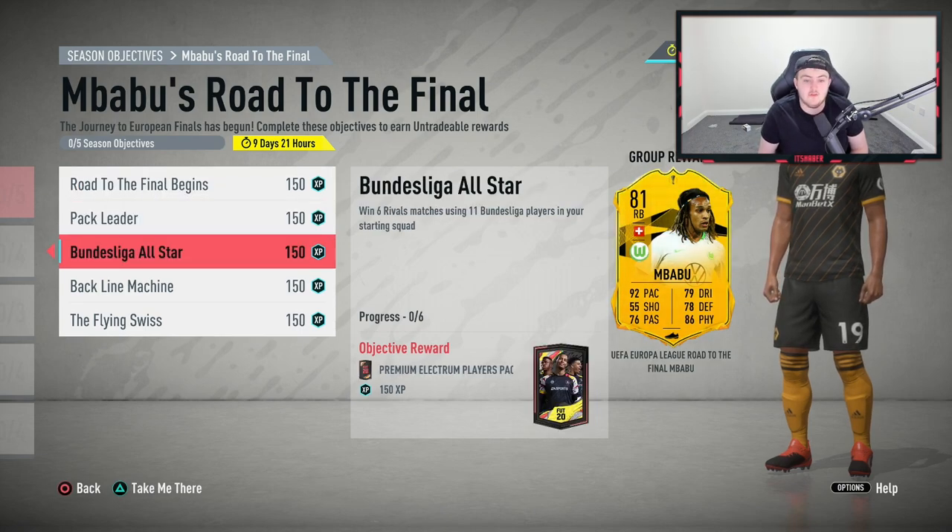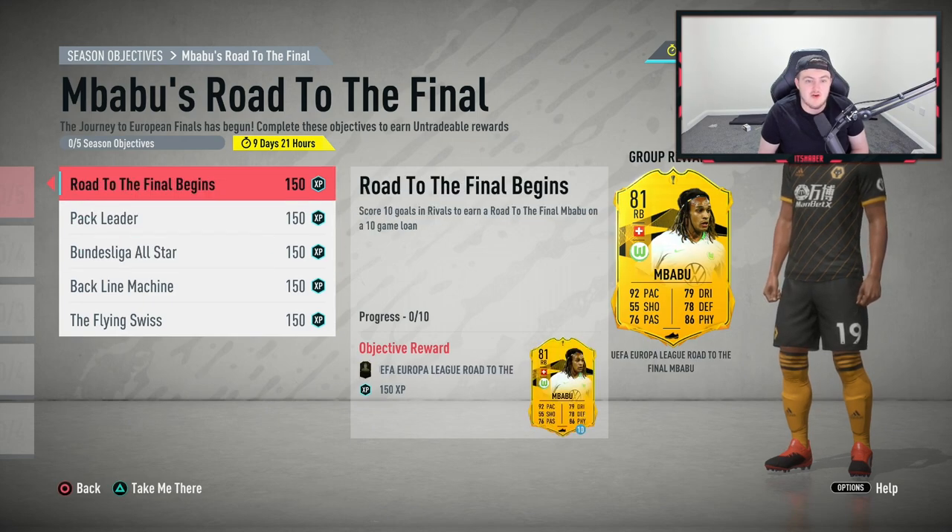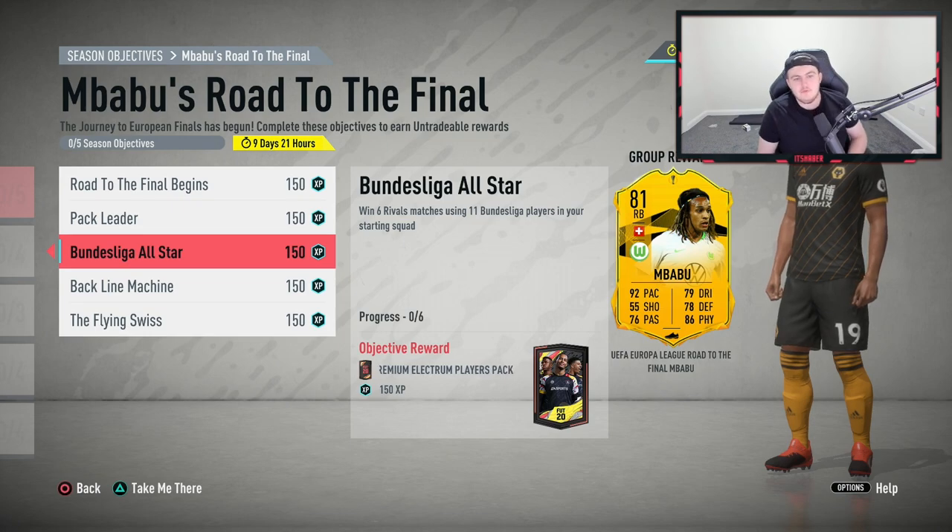Road to the Final Begins can easily be merged into Bundesliga All-Stars. Just make a starting 11 of your best Bundesliga players — this is not a first-owner objective, so you can buy players. You get a Road to the Final Mbappe on loan for 10 games, and you can score the 10 goals with any player — Ronaldo, Messi, a bronze card, it doesn't matter.